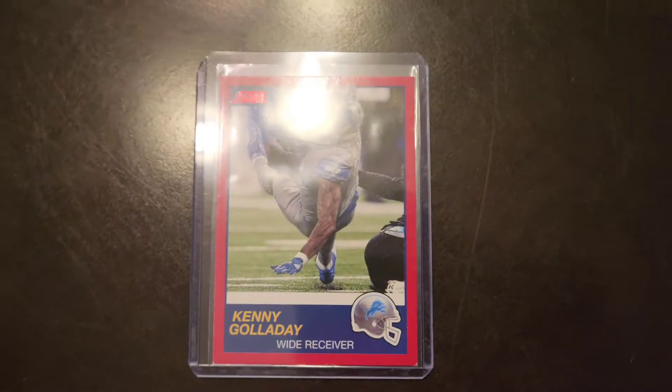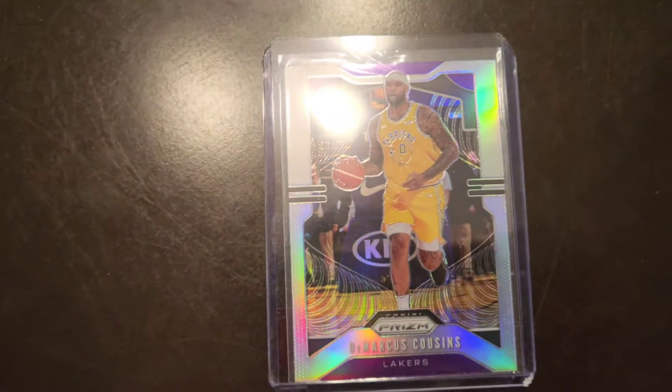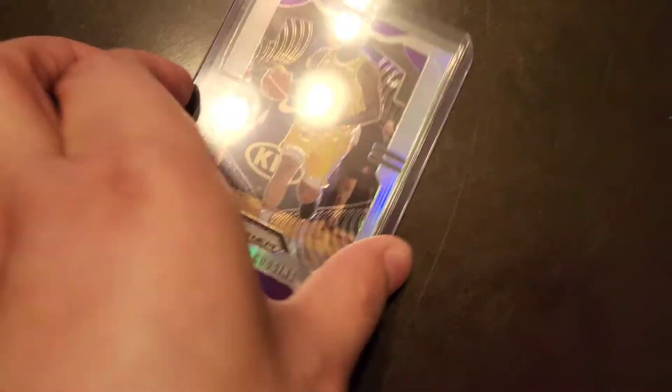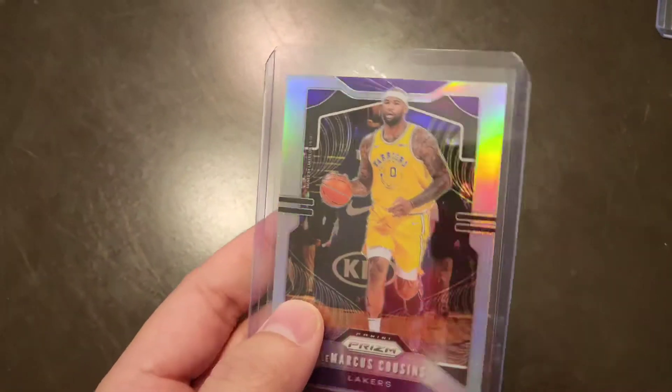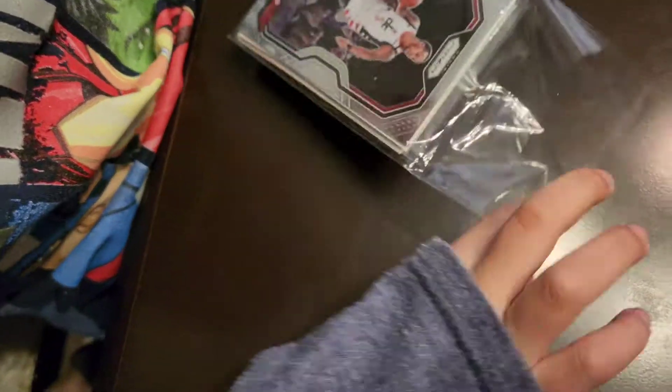Alright, you want to show? Okay, let's see — you got Kenny Galloway Score. You got DeMarcus Cousins, looks like Prism Silver, so he's shiny. Yep. Let's see what the little brother got. Okay, open it.